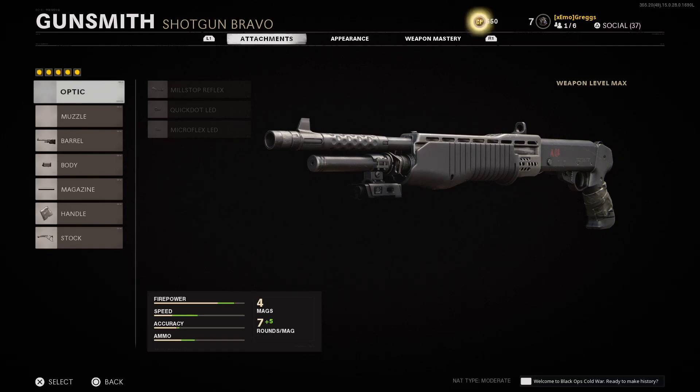First was in the beta — they nerfed its two-shot kill range in the beta, and now in the full game they nerfed its fire rate, so it doesn't shoot as fast, which is whatever to me. But I mean, it's a semi-auto shotgun, so I'm just not really into that. I'm way more into pumps and levers — I've always been more into those type of shotguns than semi-autos and automatics.